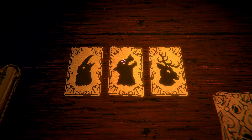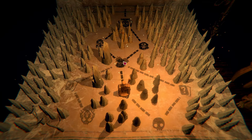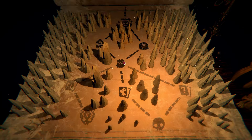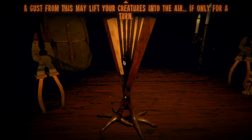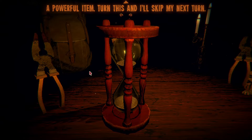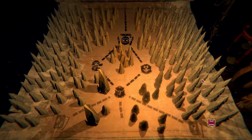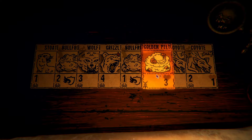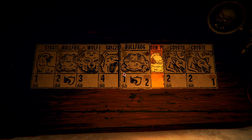We have wolf, stack bird — interesting, we've got two coyotes now, so that's a strong mycologist contender. Ooh, it'll skip the next turn — this one's really good. I like the hourglass a lot; I tend to favor that one. I once again have no sigils, so that's dumb.